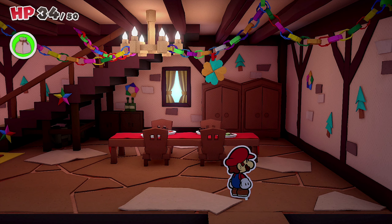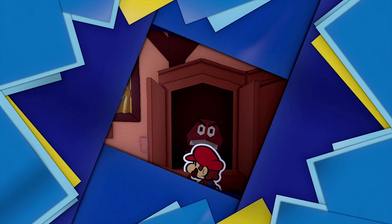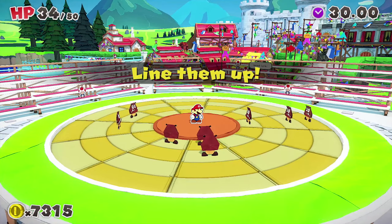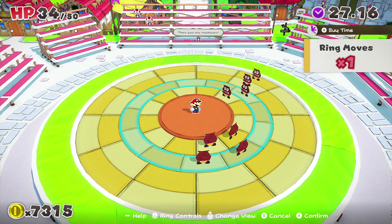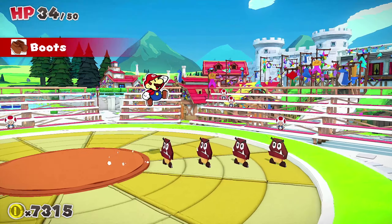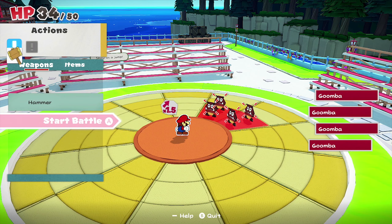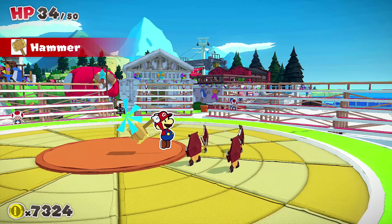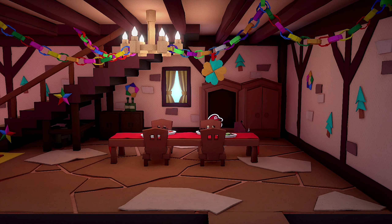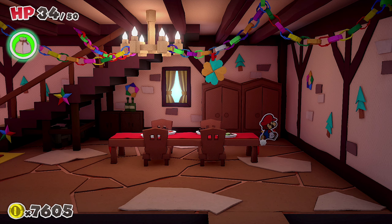Now we can access inside over here and go upstairs. There's a Goomba — let's go! Line them up — boom — now use my boots: boom, boom, boom, and boom! We have a second attack, so let's use the hammer to take out all these guys. We got them — didn't get an excellent with the hammer though; I still need to get used to it.